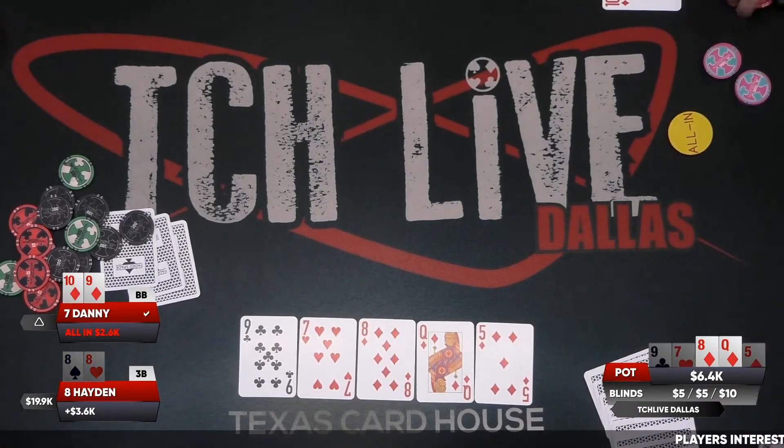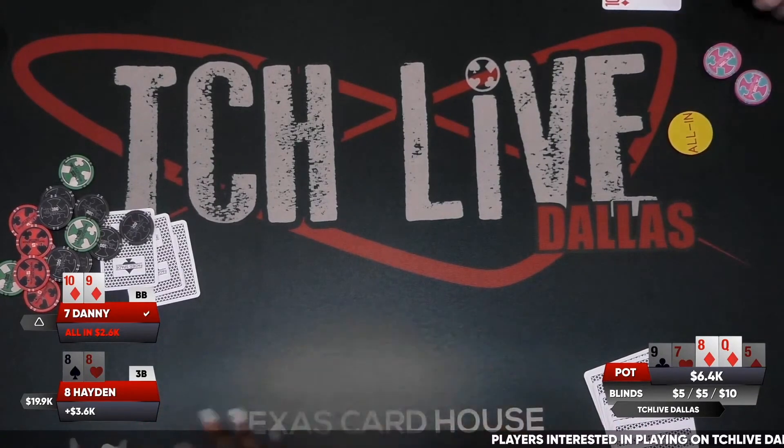Danny finds runner-runner diamonds to get the double up through Hayden. Nice hand there for Danny. Unfortunate run out there for Hayden.